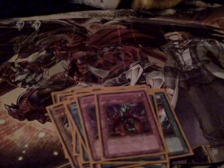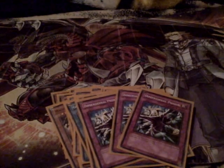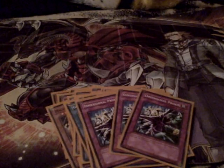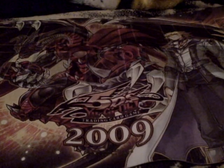Two Bottomless Trap Holes — basically staple. Call of the Haunted — I might be changing this out; not exactly sure what I'll replace it with but that's how I've been running it. Dimensional Prison — really good for this format. I'm happy they're common now so I can get them cheap and put them in other decks. One Torrential Tribute. And last but not least, Mirror Force — basically the basic staple. That's my main deck.